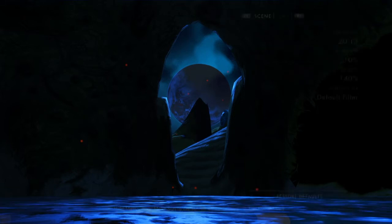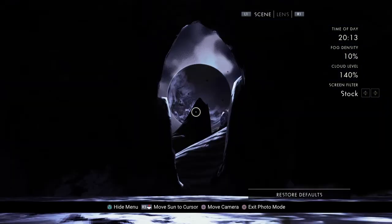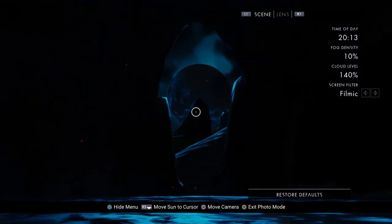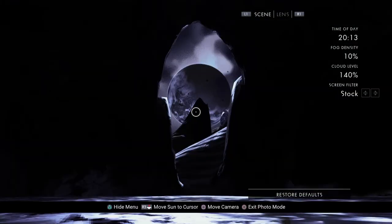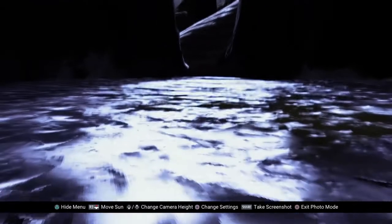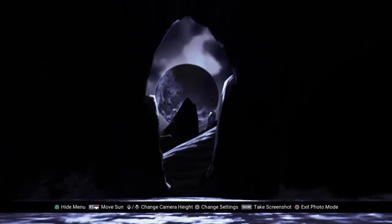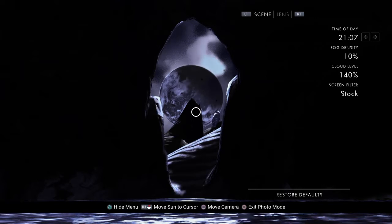Now let's try a different filter. I'll be interested to see what stock looks like. Green contrast and isolation are too much; filmic is too much. I think we'll go with stock — see how it picks out the light very nicely. We're going to go with stock on this one. Now I'm going to rotate through the times of day. It also darkens the image either side of that gap even more.